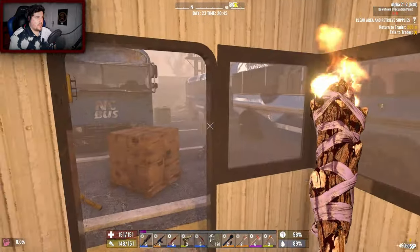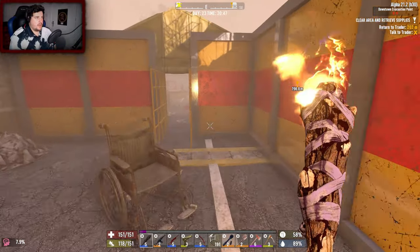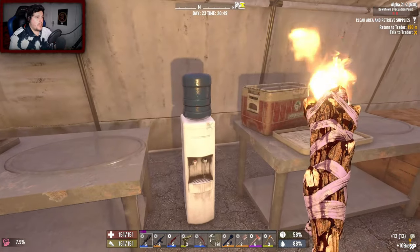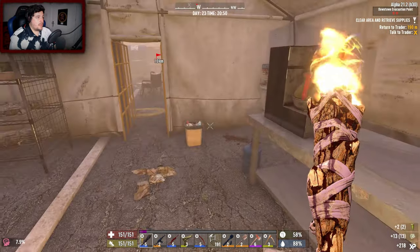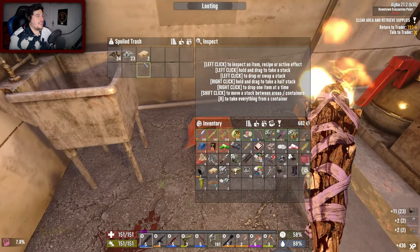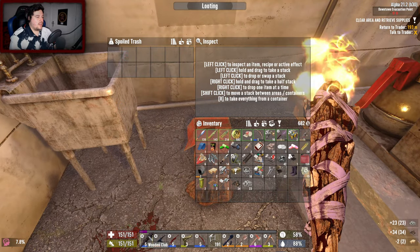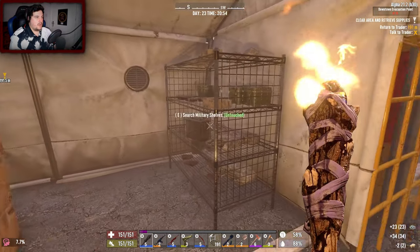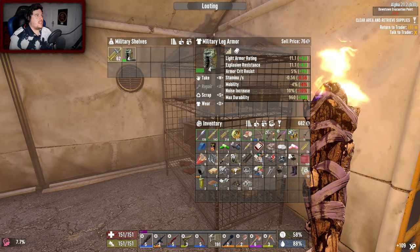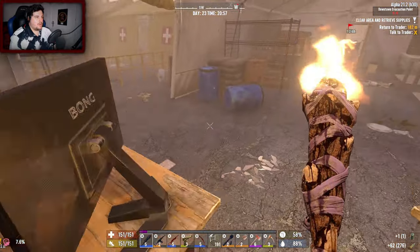Did I get the cash register? It's already open — nothing. Did I miss anything in here? Yes I did. Some old cash, mineral water — just murky. Two more home schematics — what is up with the game giving me that, seriously? Let's repair our wooden club because why not. Oh, we missed this — lovely tier 4 military leg armor! That is amazing — thank you.